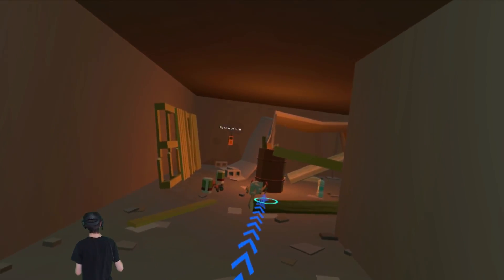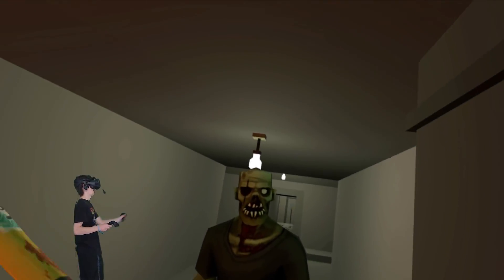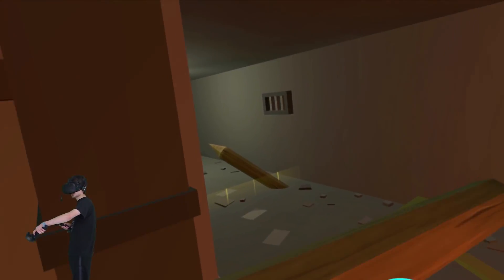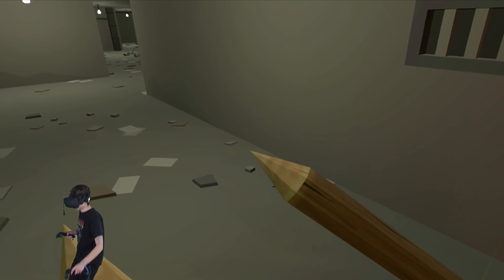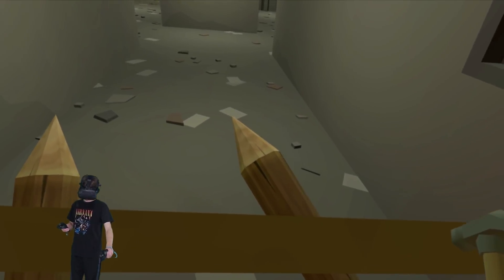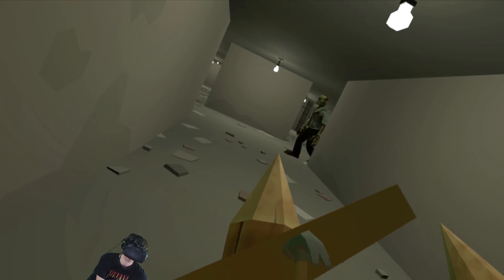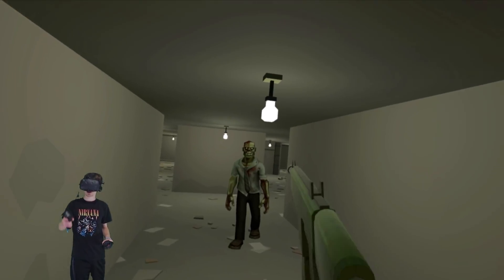We don't even need to nail them — that works. Zombie coming — bonk bonk bonk! Hit the wall but that's all right. Grab this other spike and throw it in the ground over here as well. Now we just need to barricade a little more. I'm thinking of nailing these into the spikes — just like that. Oh, we got a zombie and the round hasn't even started.